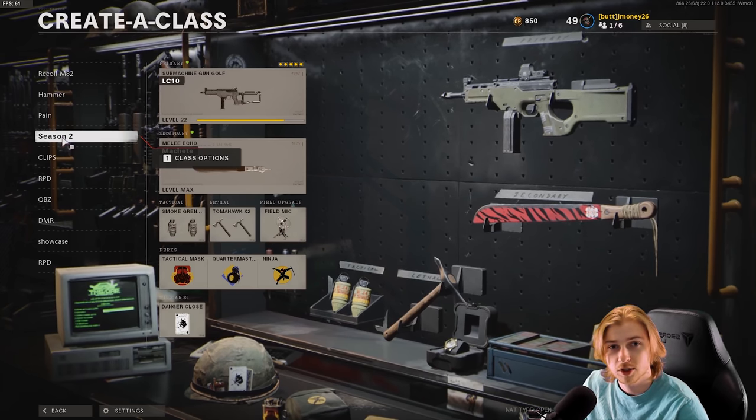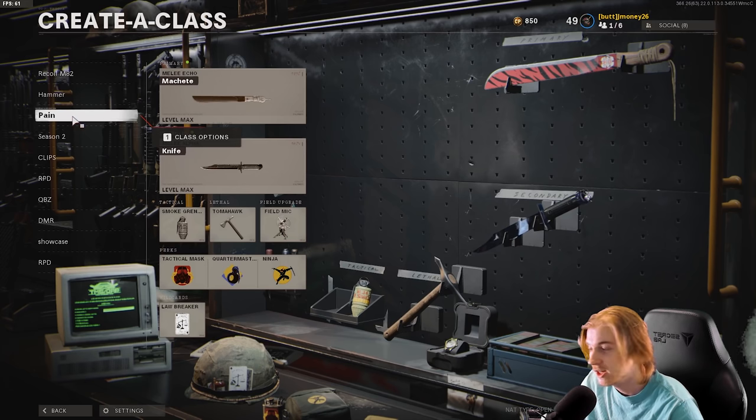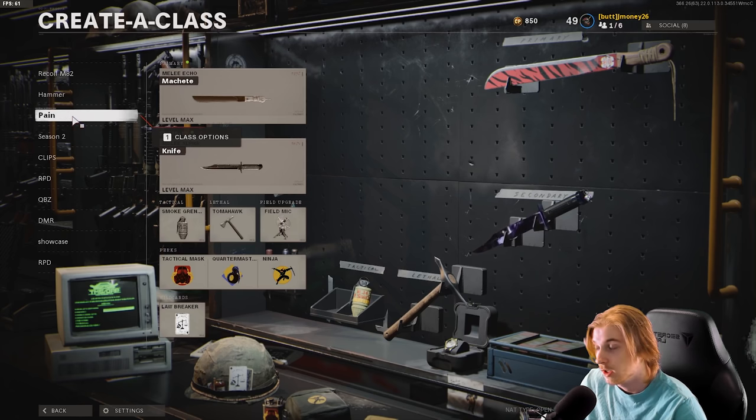The same thing kind of works here for our melee weapons. So I made a class with the machete and the knife. If I use the knife, anything I do with it will count for camos for the machete. So for some of these, I had to use the knife — I pulled it out, got a few sliding kills, a few assassinations. It just made getting the machete's camos done a lot easier. But for the rest of this, we're going to try to use the machete as much as possible, and if we're struggling too much, we'll go use the knife.